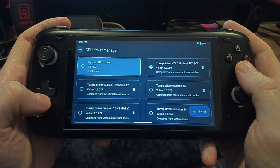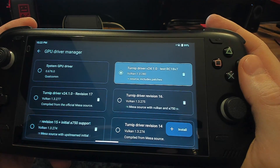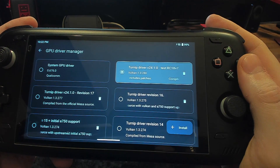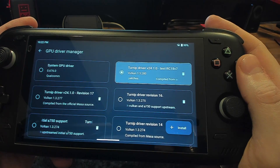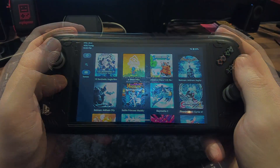But there is something cool I want to show off today — it's a new Turnip driver, version 18. I'll leave a link for this in the description. I was kind of surprised that this actually did help with some games in a way where I thought, oh, I would have expected a Yuzu update to fix this.